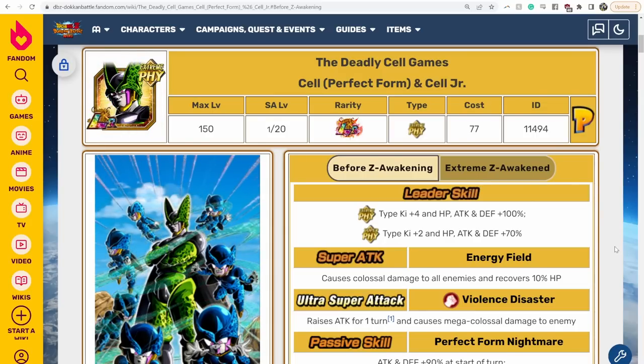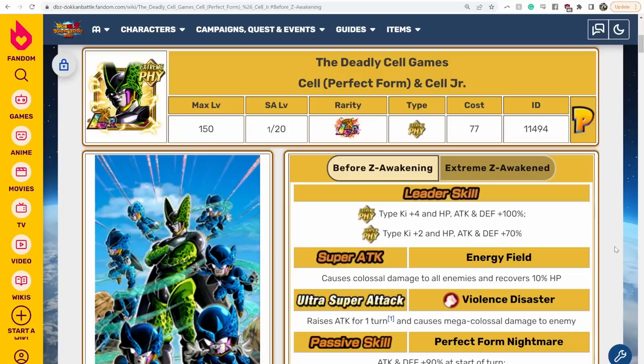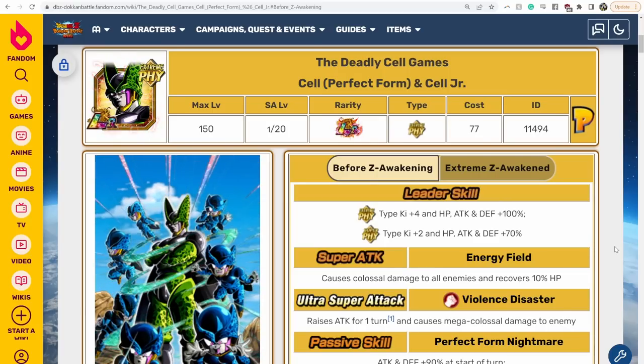Getting into the main topic of this video, which is the Fizz LR Cell and Cell Jr. Extremes The Awakening, which is coming out on both sides of the game in about a day and a half or something like that. The details came out this morning, so we're gonna check it out together.